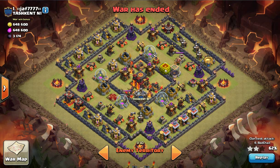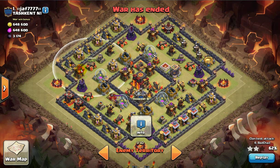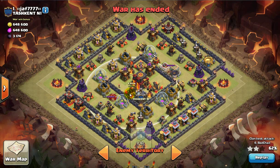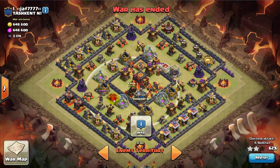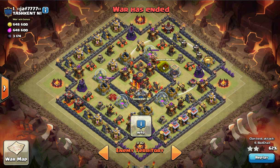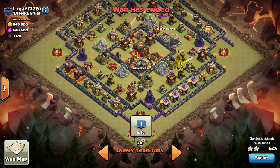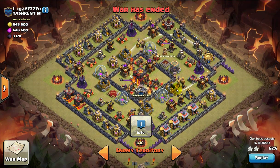This is a pretty max base with the exception of the walls. The Cannon's level 13, Archer Tower's level 13, level 3 Infernos, level 4 X-Bows, and pretty high-level heroes — higher than mine. I'm coming in with a level 25 Queen and a level 21 Barbarian King, so it's pretty even. It's not like I'm overpowered.